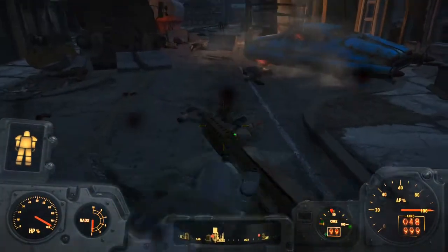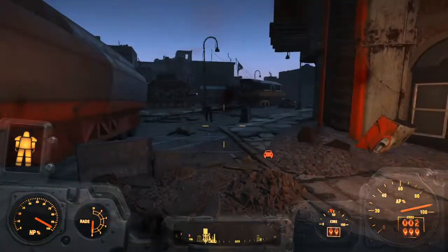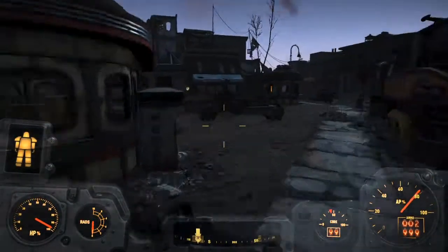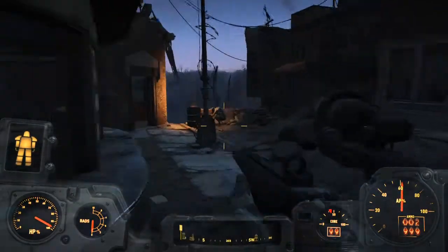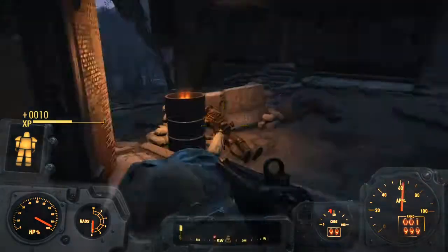Now there are plenty of ghouls from here to there. It's a good thing I'm actually in my Power Armor. You are just going to want to go ahead and go to the Cambridge Police Station and help the Brotherhood of Steel fight off the ghouls.